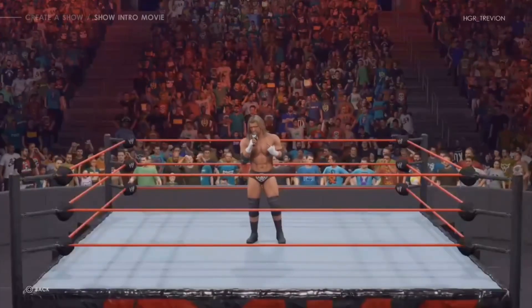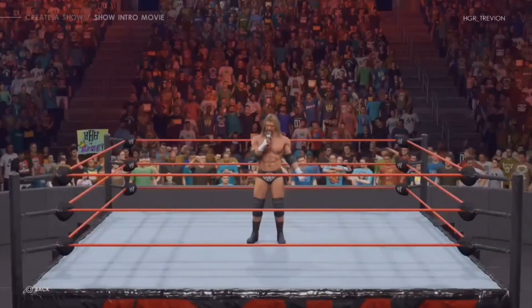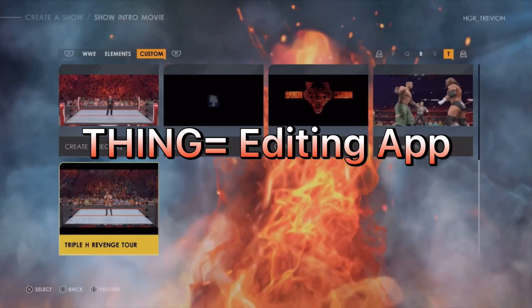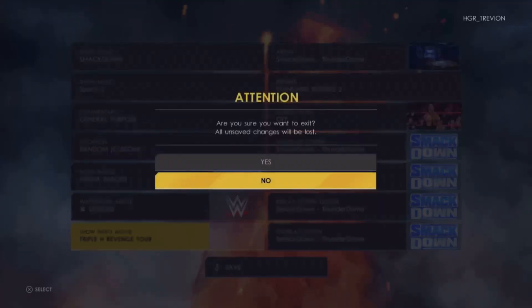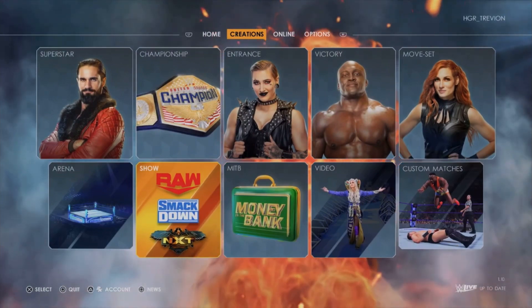And as you guys can see, you get the full screen of Triple H cutting him a promo. So yeah, that is the success. Make sure when you want to do this method, you actually have the recording on your game so it can record this, so you can add it into your thing. This is if you're using the app for the phone. But if you're not using the app for the phone and you got the hard drive, you can just go ahead and save it into your hard drive and it will work just fine.